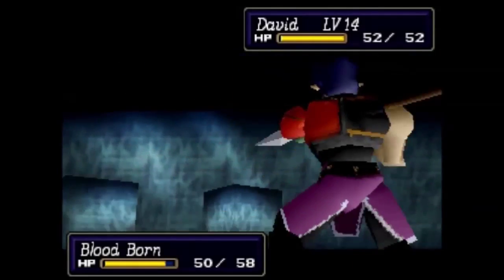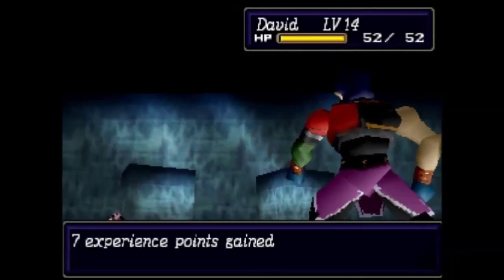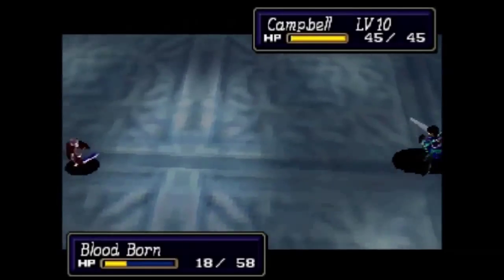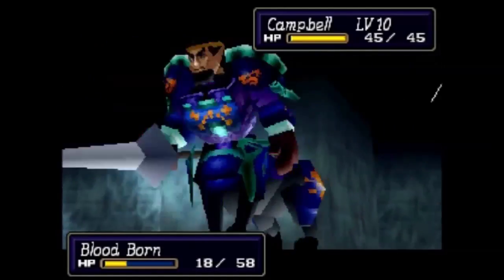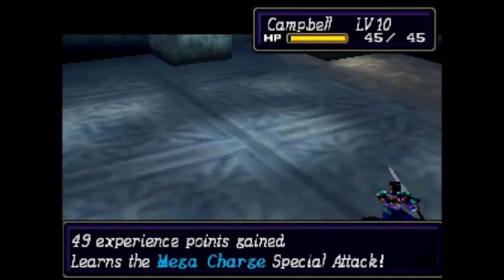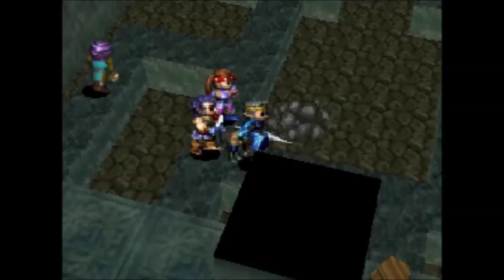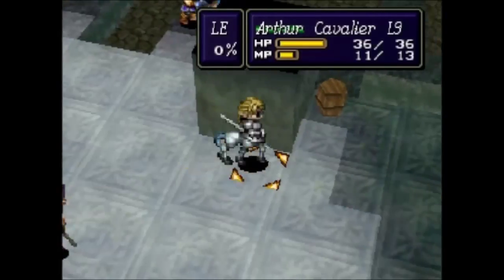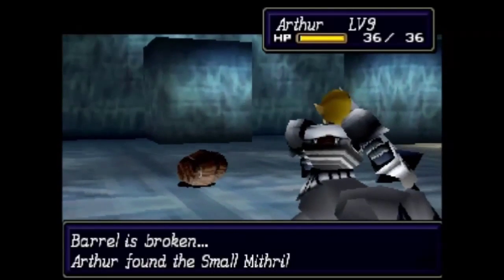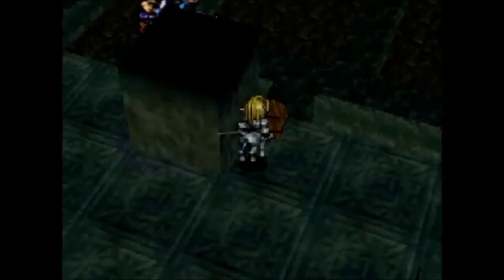We're just going to take out the bloodborns, who in this scenario are actually pretty beefy. In Scenario 1 after Chapter 4 they were kind of a joke, but they're actually pretty respectable enemies in this version — it takes somebody like Campbell with a mithril lance at rank 3 to deal good damage, and even there he didn't just one-shot it. He has the holy lance, which is holy-based, so it deals double damage to them. Same goes for the silver spear if you have that equipped. Arthur picking up another small mithril from that barrel — you want all the small mithril you can find.